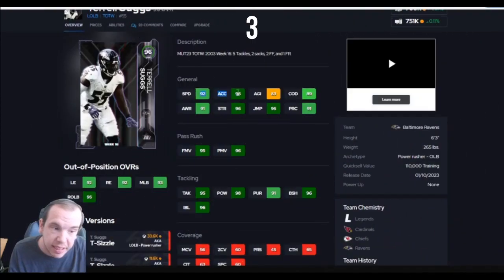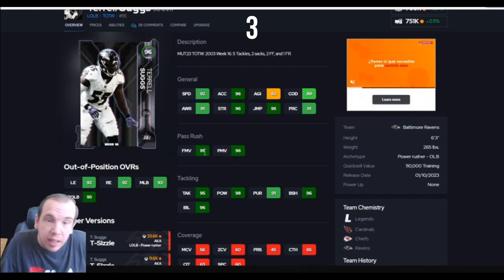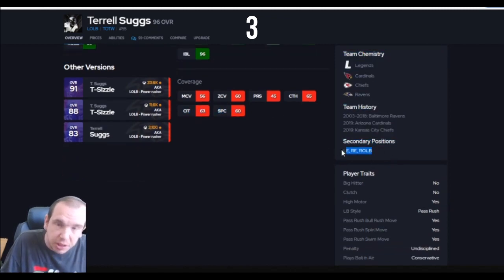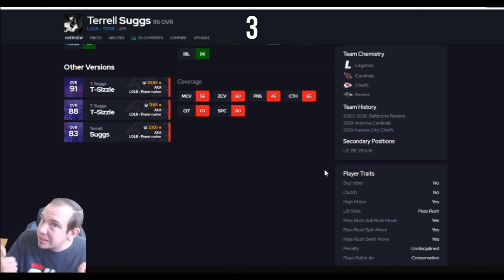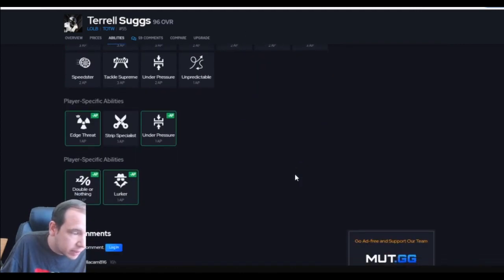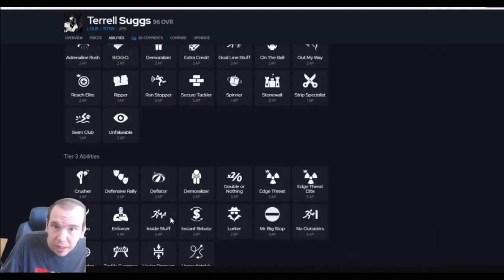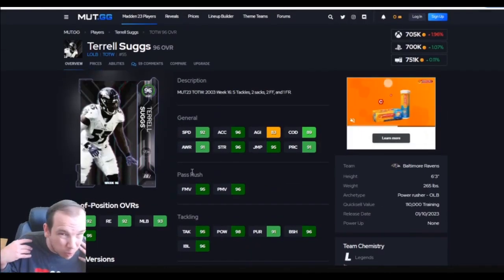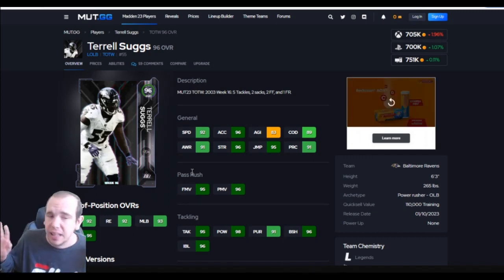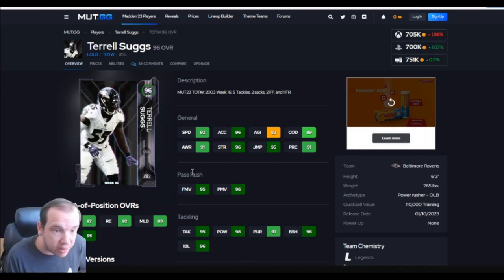Up next is Suggs at number 3. You can see he's way faster — 96 accel. Hits the thresholds against the run and against the pass. This guy is well-rounded at everything and you can move his position, which is amazing because sometimes your theme team is missing a right outside and you can switch him over. His APs are nice — you can get both Double or Nothing for two AP total, which is pretty crazy. Under Pressure for one is nice too. This guy just plays well, very well-rounded. With the speed and block shed you can set this guy and let him run. I loved his previous card and now he's got an upgrade — he's really good.